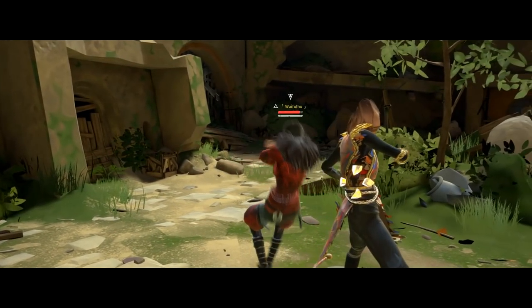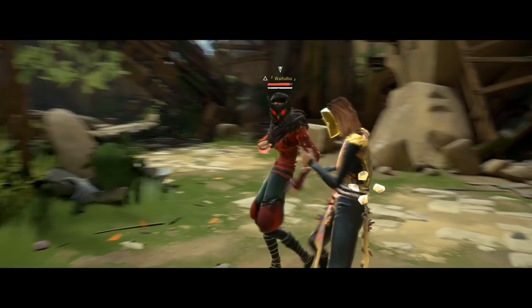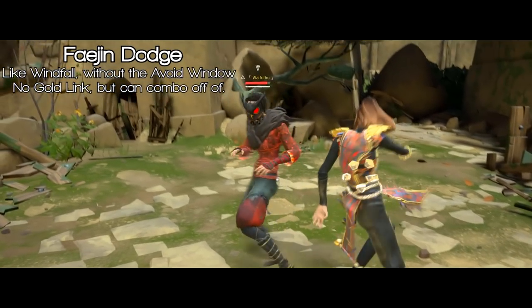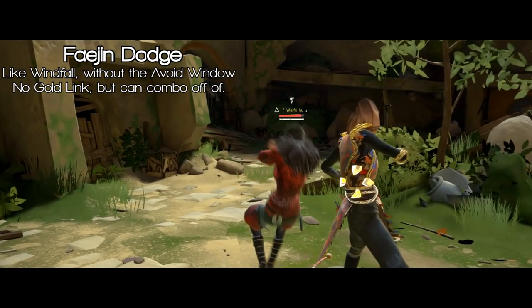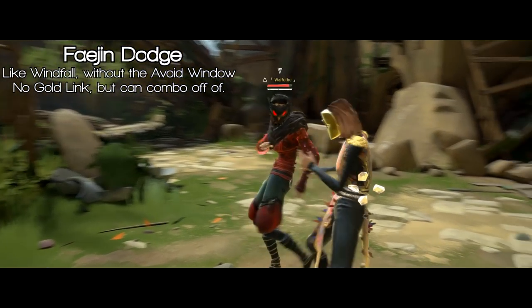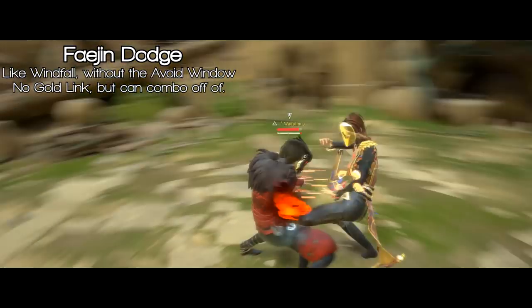If you are in bottom stance and you pull left or right on the analog stick, you'll do a windfall dodge. The reason I consider this a dodge and not an avoid is because you do not get that avoid window that you get with windfall, but you do get shards as if you dodged out of a move. You can also combo with this dodge, but you need to be thinking ahead — you can't just do it as if you're playing windfall.